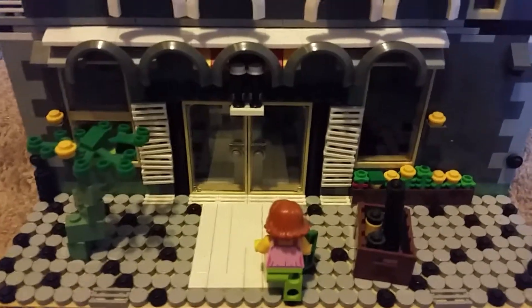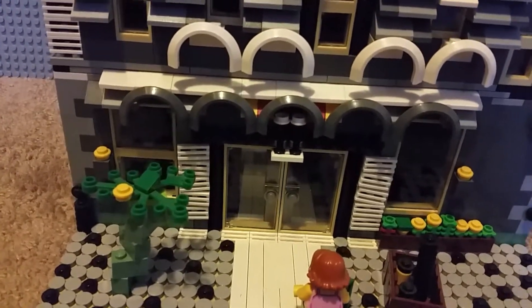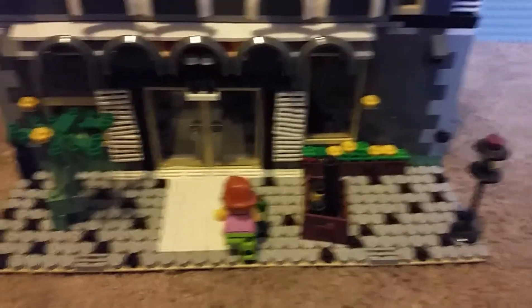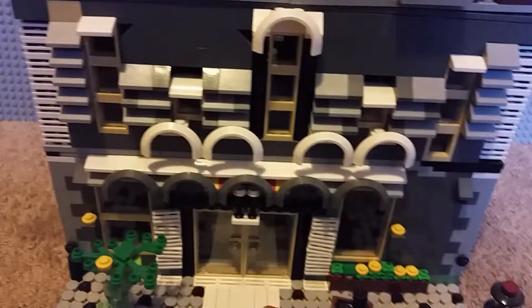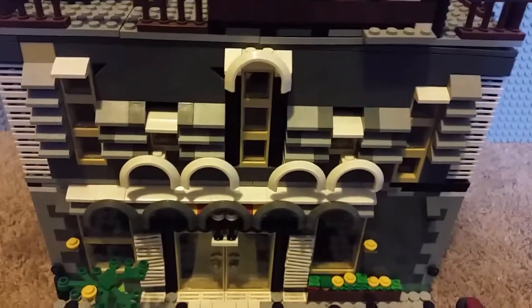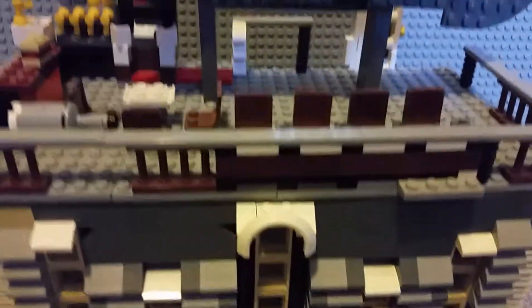There's a nice double doors — actually, one leads to the kitchen, the other leads to the place where you go to kind of check in. And there's some random little details, like right there. Then I used the car pieces, kind of arches, just some windows and random slopes and grids. They kind of look like pillars, in a way.